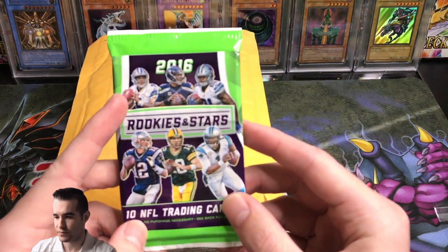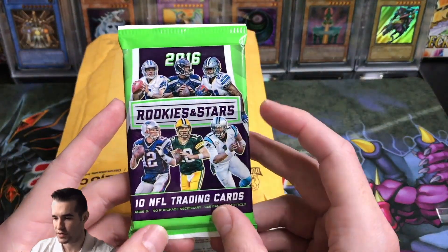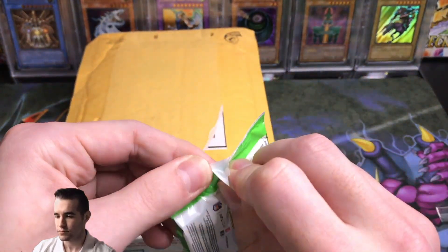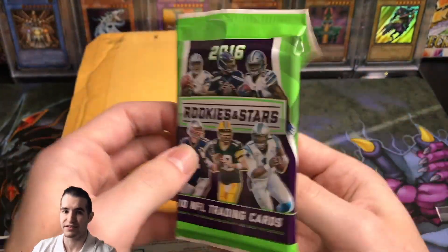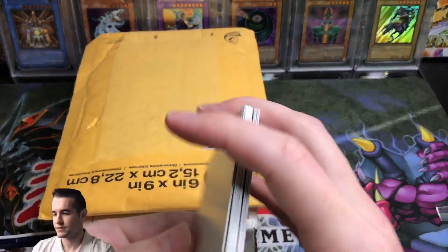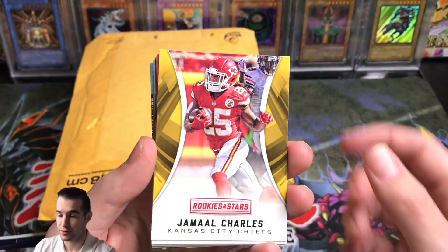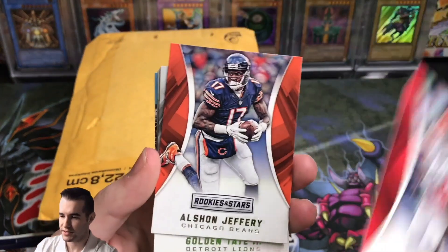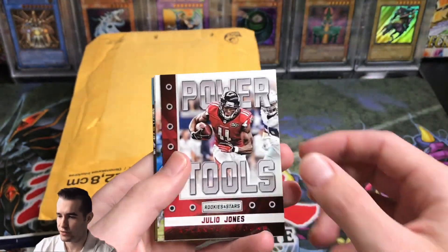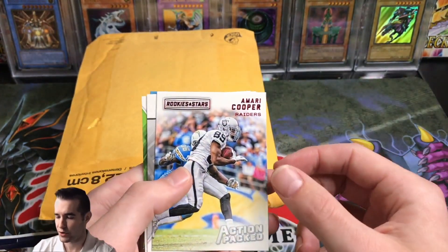Let's see what we got in here — looks like Dak, Zeke, Russell Wilson, Tom Brady, Aaron Rodgers, and Cam. I guess this was before this season because he didn't even play this season. Oh, 2016 — that's why Cam's on there, because he used to be really good in 2016. Alright, let's see what we can get: Lamar Miller on the Houston Texans, Jamal Charles — he used to be really good — Duke Johnson, he's still there I think.